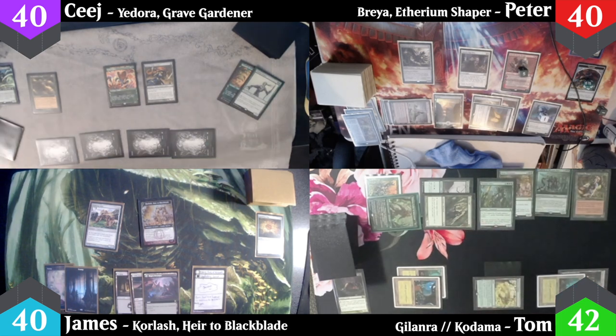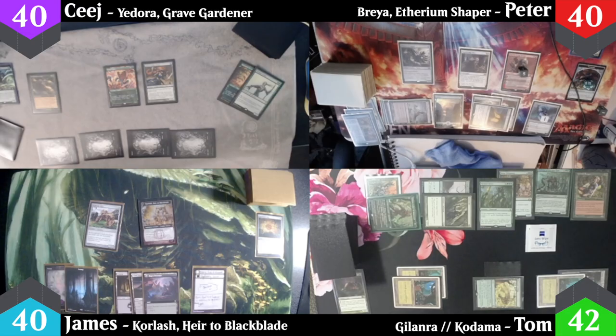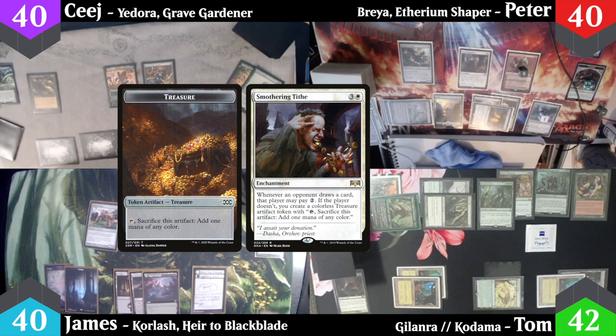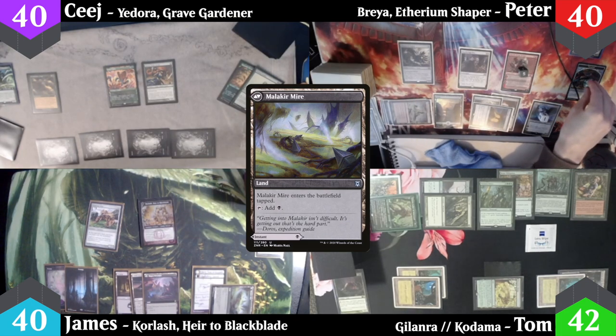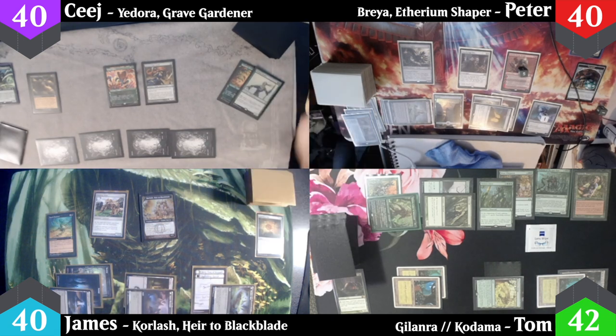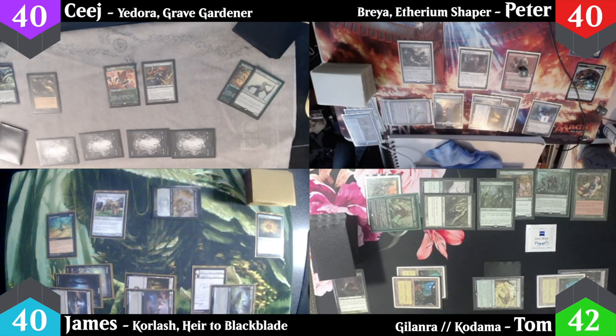James untaps, and Verdant Force triggers giving me a 1/1 Saproling token. After his draw, Smothering Tithe triggers — James does not pay, making another treasure token for Peter. James plays Malakir Mire as his land, casts Dauthi Embrace allowing him to give a creature Shadow until end of turn for two black mana. He activates it right away to give Corlash Shadow, enters combat and swings at Duretti Scrap Savant — with no way to block, Duretti takes seven damage and dies. James passes.